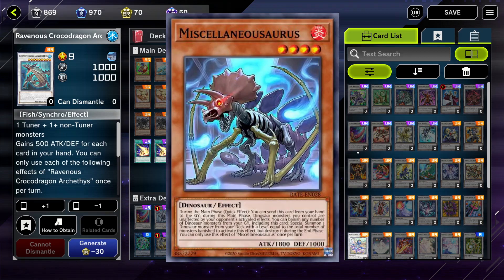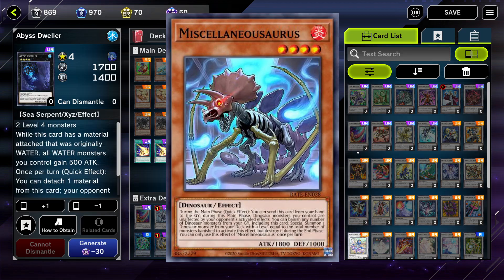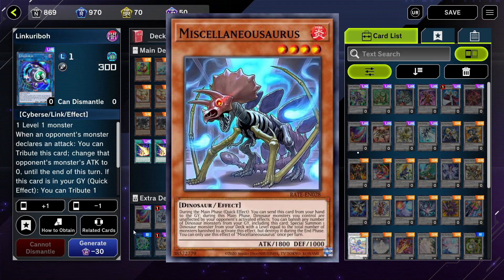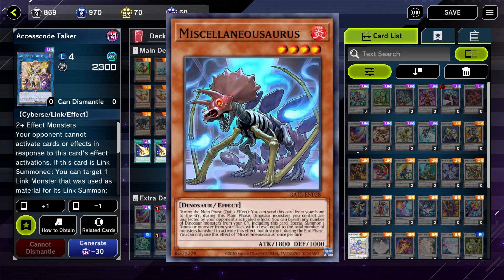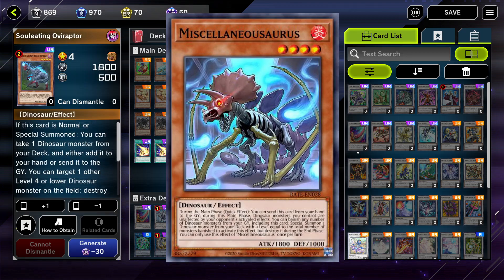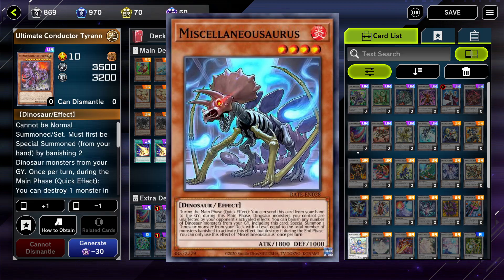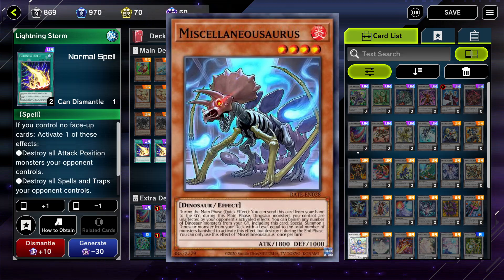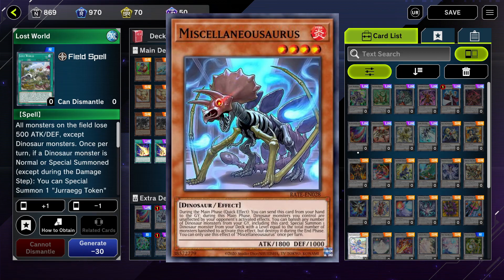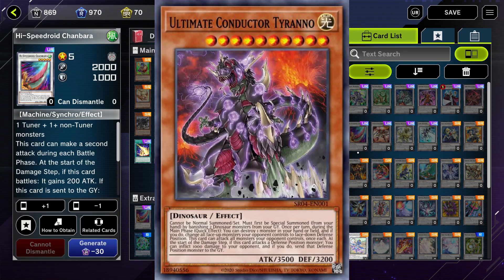There's also Miscellaneousaurus, which lets you during the main phase, as a quick effect, send him from the hand to the graveyard — and during that main phase, dinosaur monsters you control are unaffected by your opponent's activated effects, making him an anti-hand-trap that protects all your dinos from all sources of harm from your opponent when you do your combo. He also has an effect where you can banish him and any number of dinosaur monsters from your graveyard to special summon 1 dino monster from your deck with a level equal to the total number of levels of the banished monsters, but it is destroyed during the end phase.